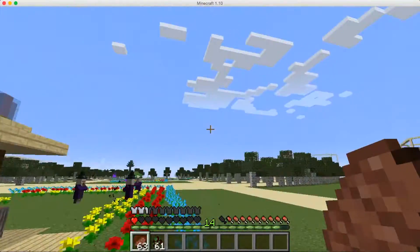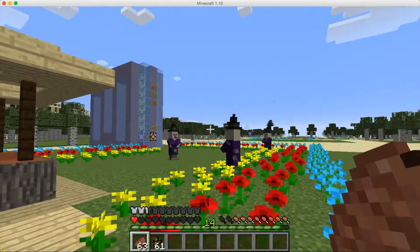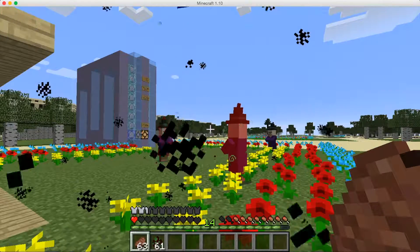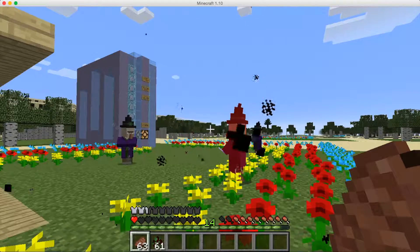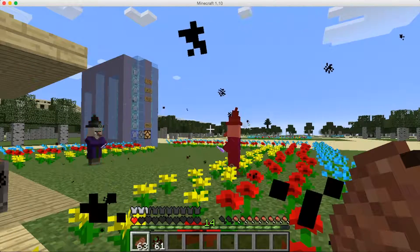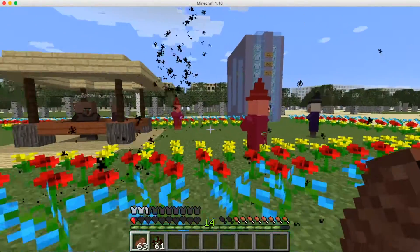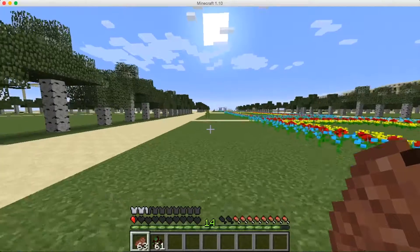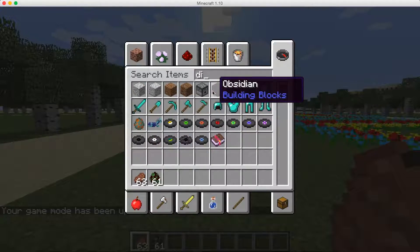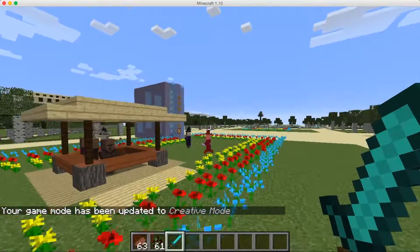Let's run again. How are they not dead? It's supposed to do a lot of damage — it's giving them the wither effect, but witches have a lot of health. If I had a diamond sword right now I could finish them off. There we go — I'll just get a diamond sword to finish each of them off. They're probably all one-hit kills now.